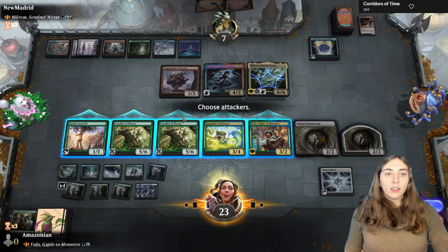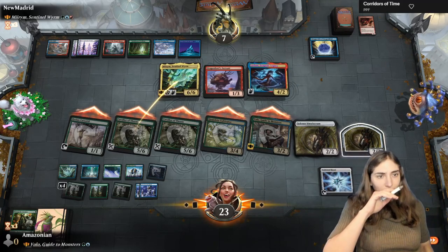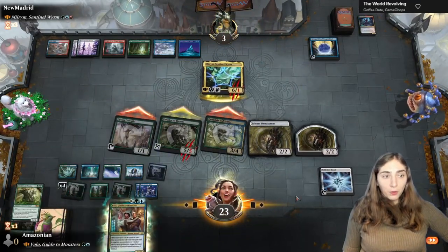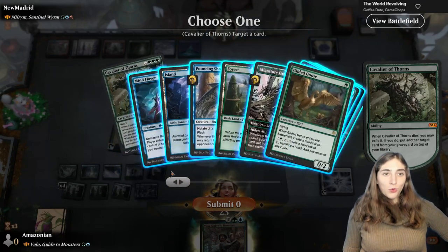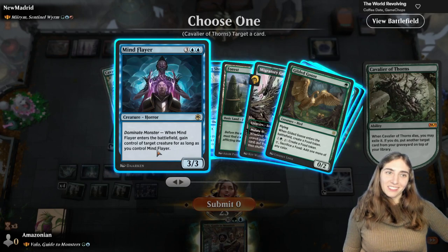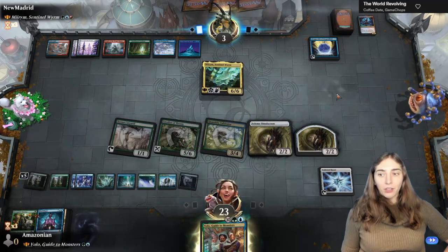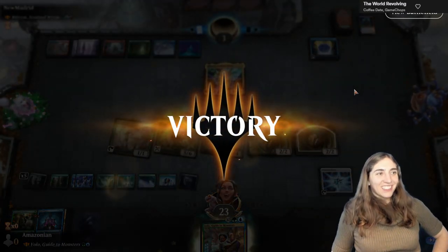If I attack with everything they can block multiple times — I think it's worth it, going in for the all-out attack. Especially because if the real Cavalier of Thorns dies — not the fake one — we can bring back something from the graveyard. They're down to three life. My commander's back and I put something on top of the deck: Mind Flayer or Great Henge? Mind Flayer is the try-to-win-the-game-this-turn card; Great Henge is the draw-it-out card. We go for the win — nice work, Volo.